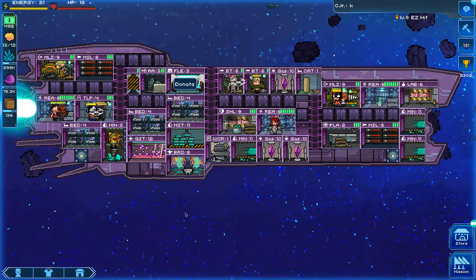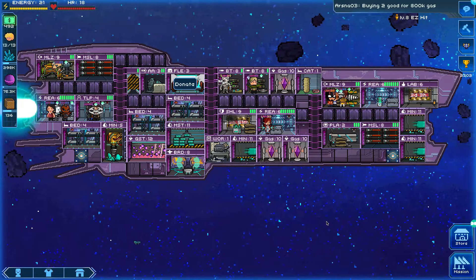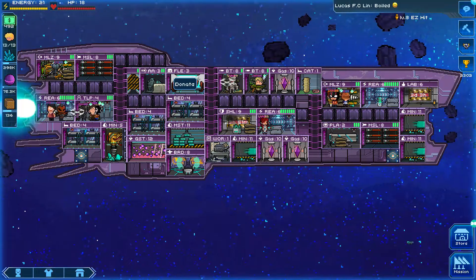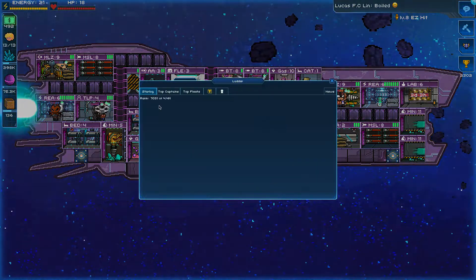The anti-aircraft gun is very important - if the other player has fighters there's just nothing I can do with a level seven anti-aircraft. So upgrading anti-aircraft is key, and I'm definitely going to get the second one and spread them apart across the ship - one on the upper left, one on the lower right.